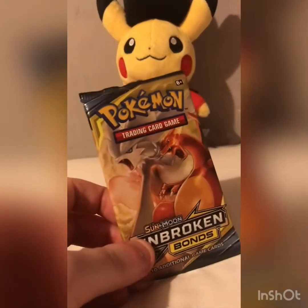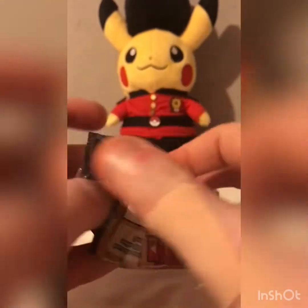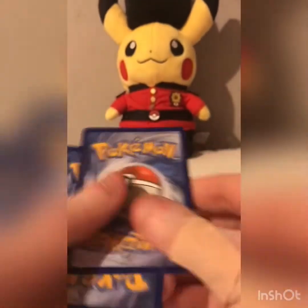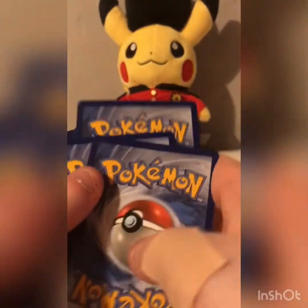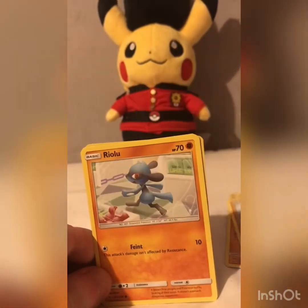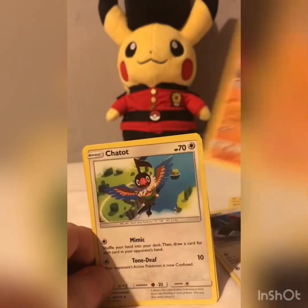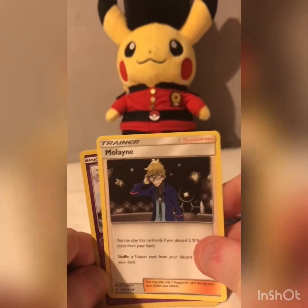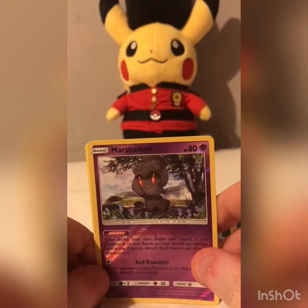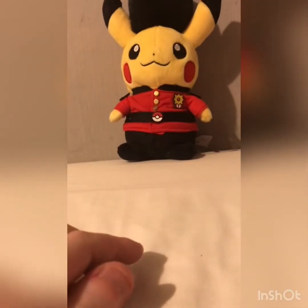On Unbroken Bonds I've got Rhyhorn, Growling, Keybone, Royulli, Porygon, Fighting Energy, Hitmontop, Chatot, Rhyoline, Marti Shell, a Reverse Allo, and a Polyrath — that's the rare. So no GXs.